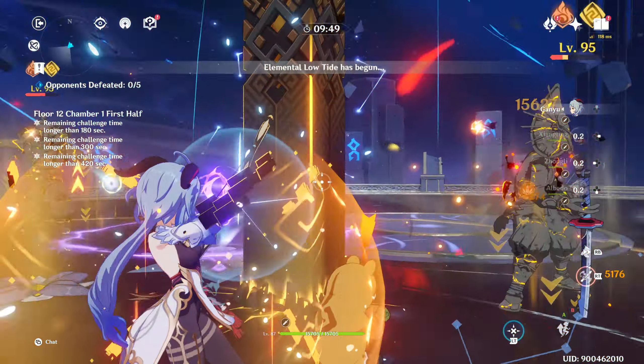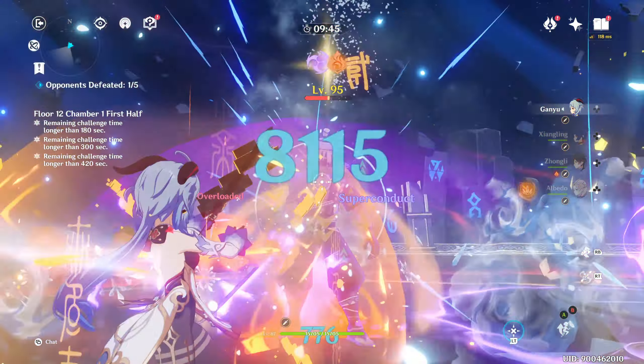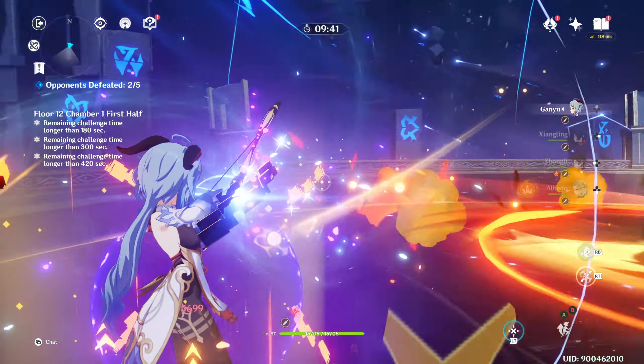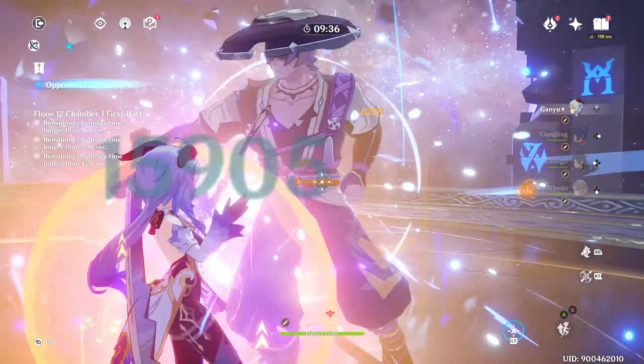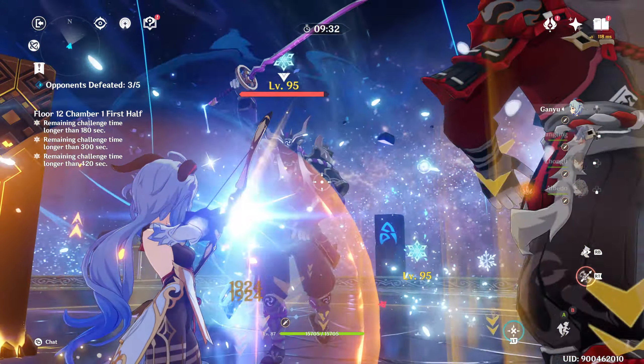First thing to notice is that we have an electro-infusion node in the middle of the room. These infusion nodes buff all enemies every 15 seconds, and it gives them 50% resistance to all damage types. In the case of an electro node in particular, it also gives enemies an additional 50% resistance to electro, for a total of 100% resistance to electro.